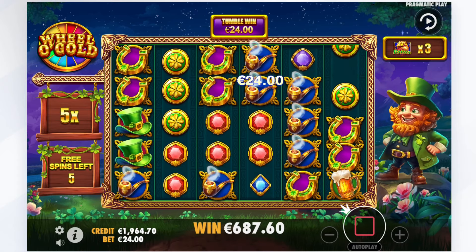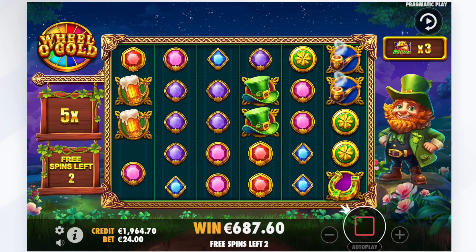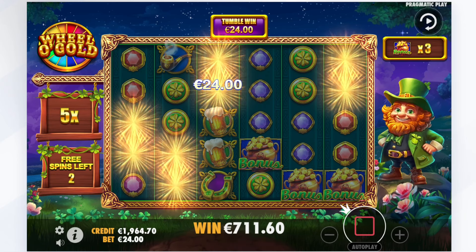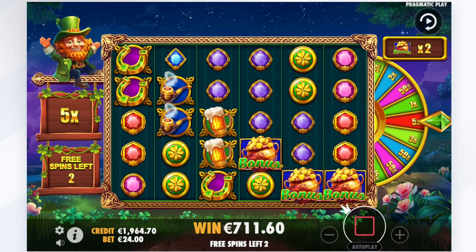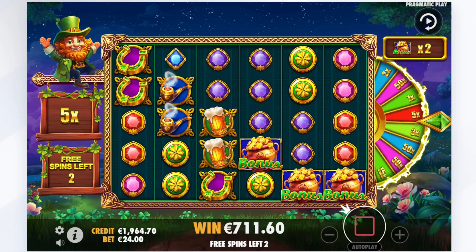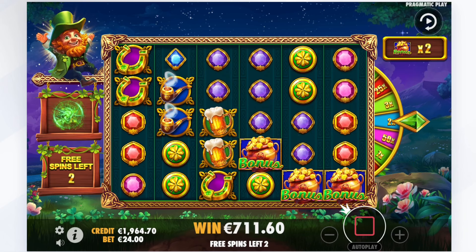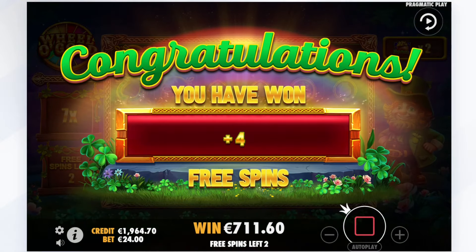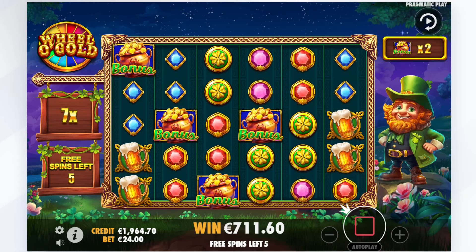Purple then. He didn't even drop a purple. Bonus symbol now — 1 more. Got him, we got 3 more. What happens now? Does it save it for the next level? We do save it. So this means I need 2 more for the next level. 1 multiplier — 2x, 3x, 2x, 3x... 2x, 3x, 2x, 3x. We do have a good head start though. 3 re-triggers and I'm at 7x multiplier.